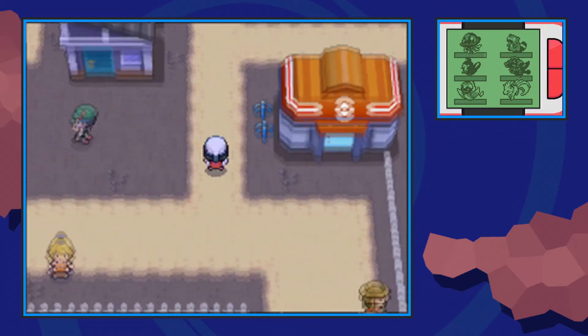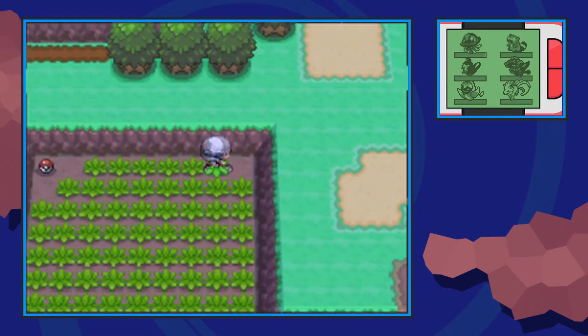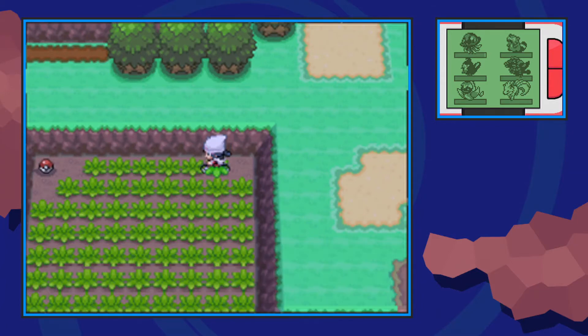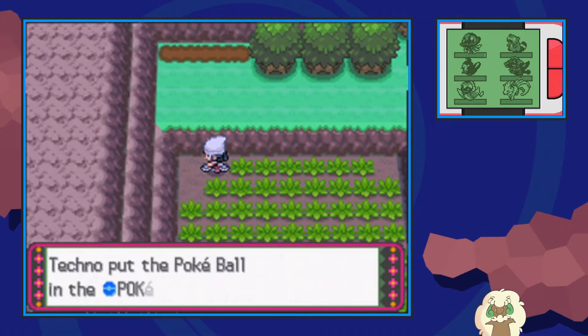We're gonna start off here in Oreburgh City from the Pokémon Center. We're gonna make our way up into Route 207. In this first patch of grass, in the upper right hand corner you're going to find a hidden Pokéball, and then in the left hand corner you're going to find another Pokéball, which is pretty good for early game.